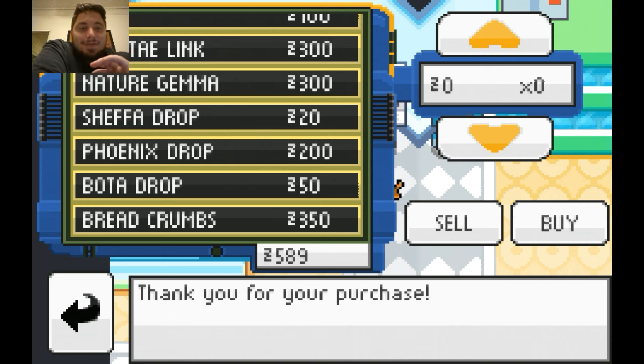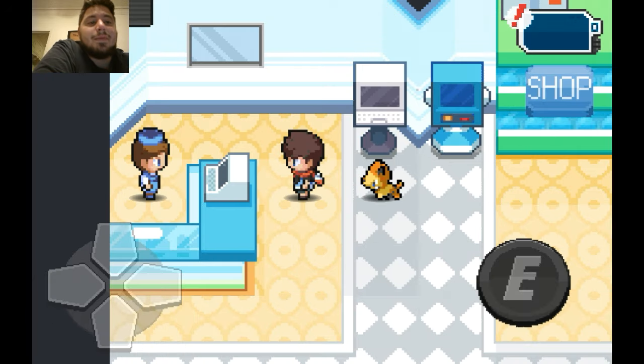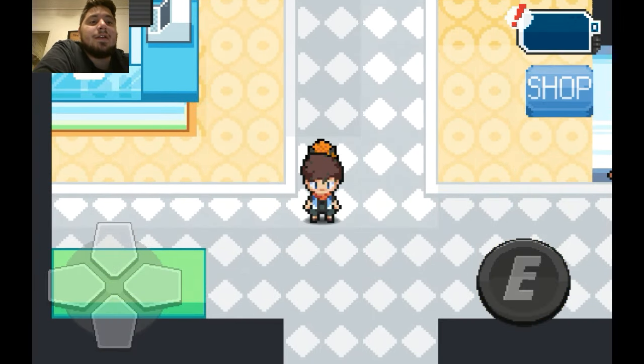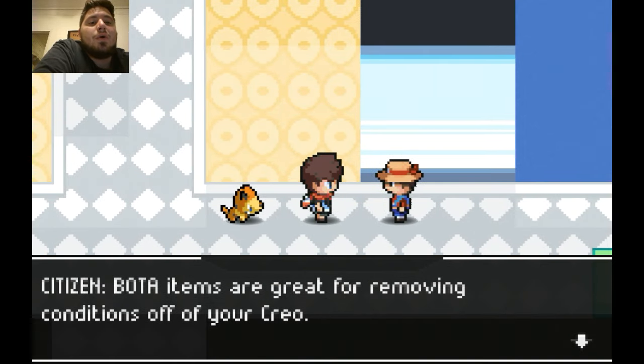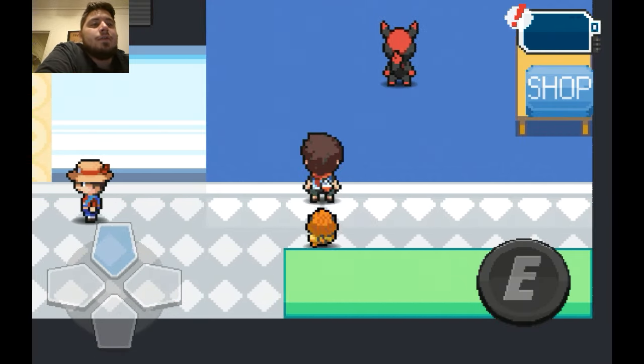For those of you who think that sounds confusing — if you know what it means, please throw that in the comment section and let me know. 'Heals 20 HP plus 15 of the creole's HP.' I don't know, maybe I'm just overthinking it and it's simple, but I'm totally lost on that.